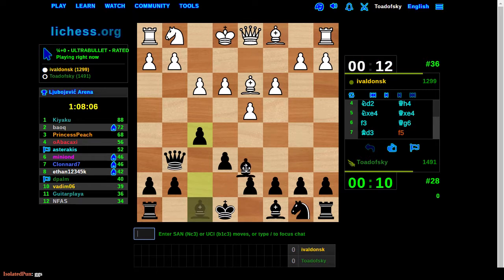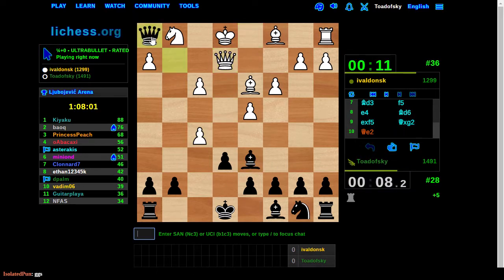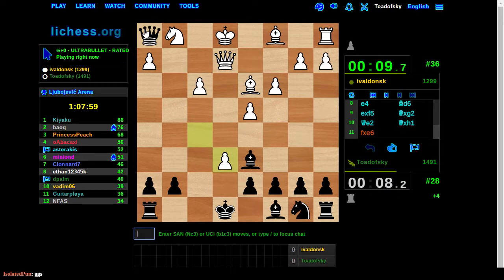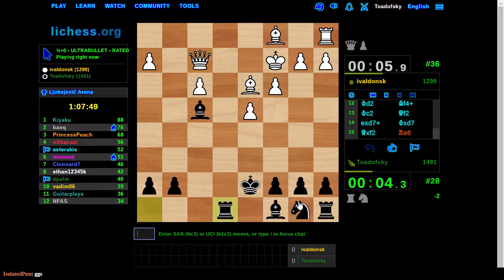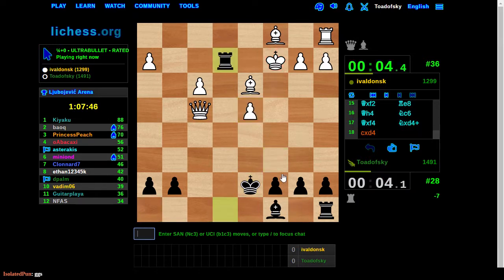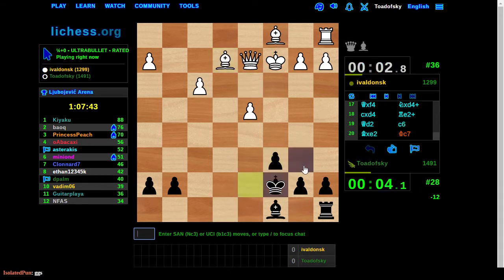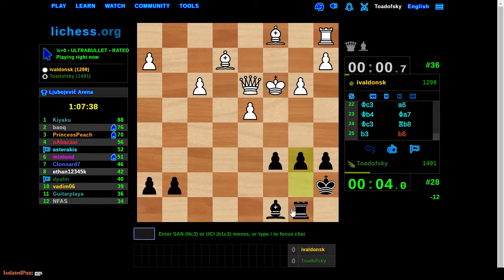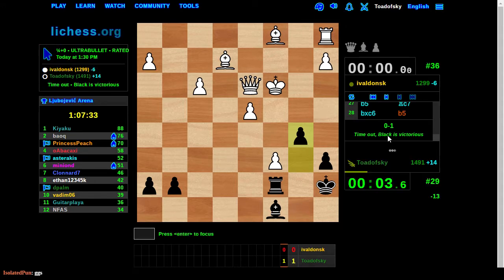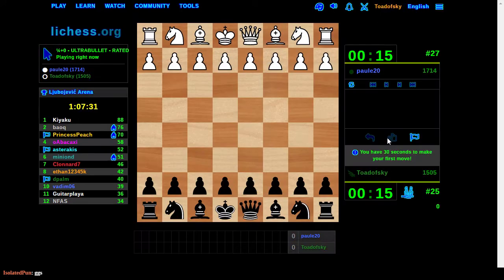There's no harm to that though. Bishop e6. Queen f2. Yes. Check. King d2. Bishop m4. Check. King c2. Queen f2. Check. He immediately attacked using ping. Why not? Good time running. Rookie d2. King c3. Some decision I don't like. The c4 move now. There we go.